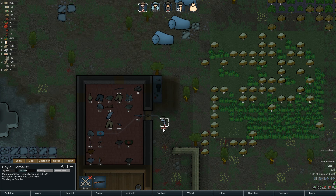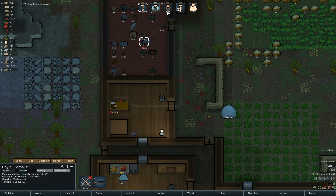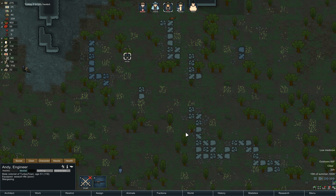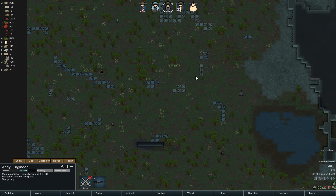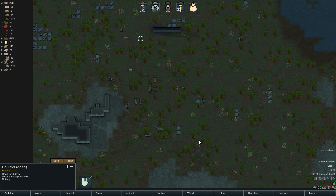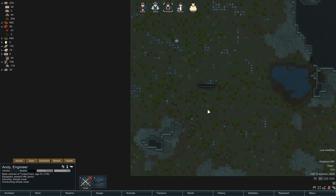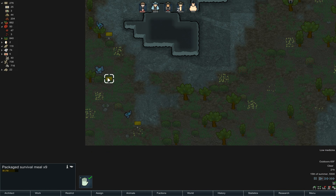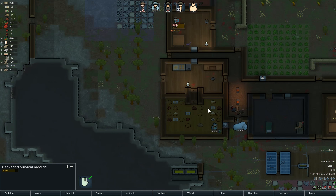Boyle here is tending to our new prisoner. Andy is stargazing. Hopefully now that we've taken Andy's handling up, some of these turkeys will start to get trained, which would be very nice. We have a bunch of survival mules over here. Andy, since you're semi-close, you're gonna try and tame this turkey. Can you haul these survival mules? It's just like free food sitting around down here, so that would definitely be nice to have back at the base.